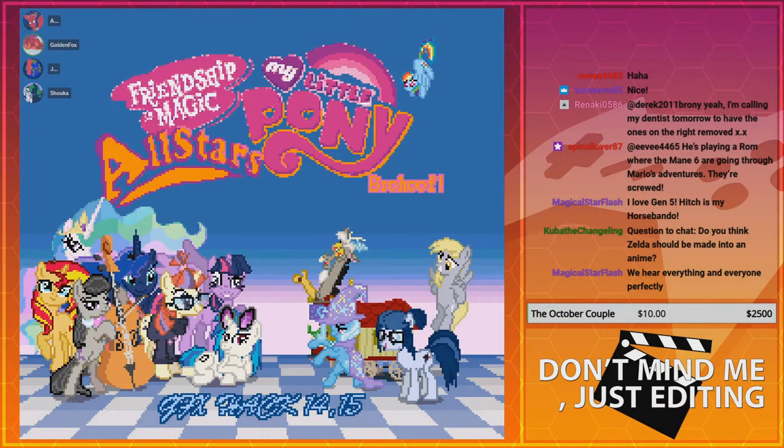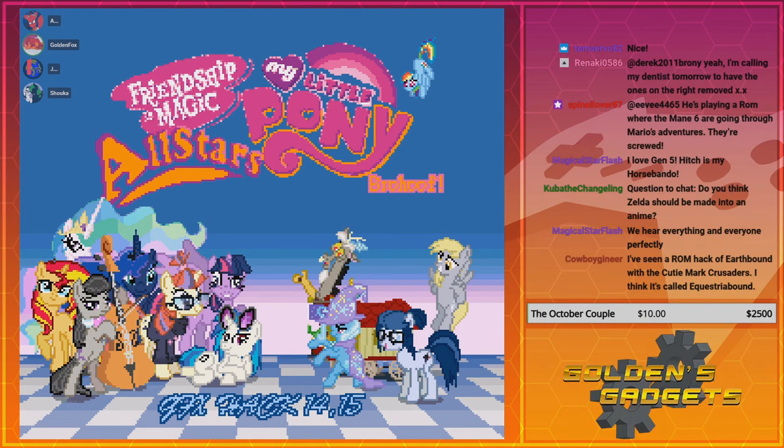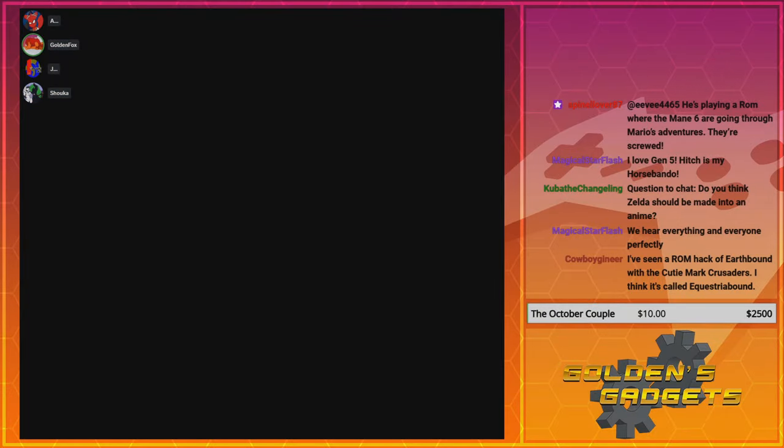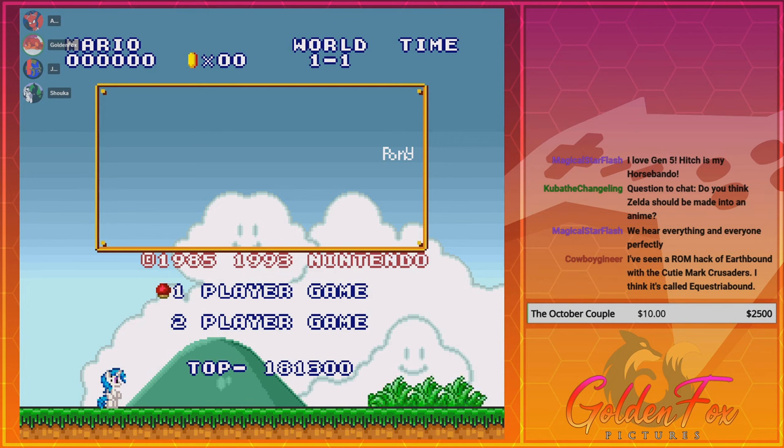This is basically a ROM hack of Super Mario All-Stars. It's one of the hacks I wanted to screw around with — there's like one more to go after this if I can figure it out. Some of it looks a little mediocre. I mean, it's just this pony on the right side of that square — that's pretty half-assed.